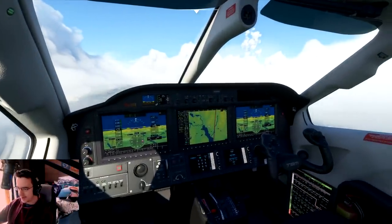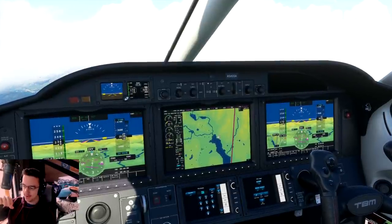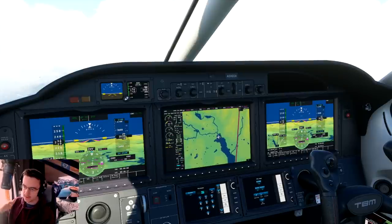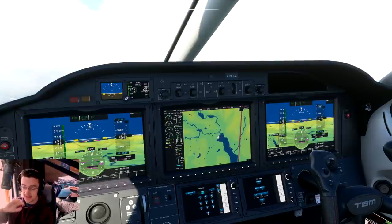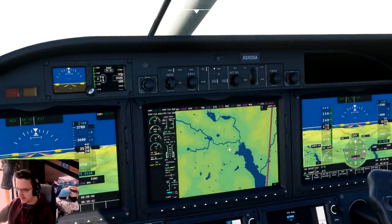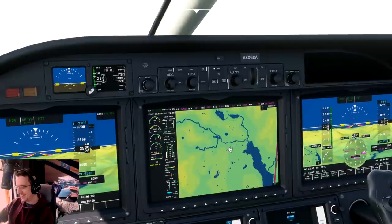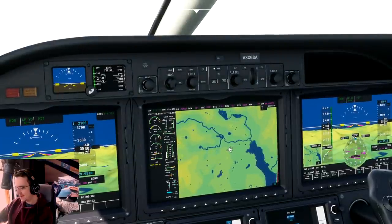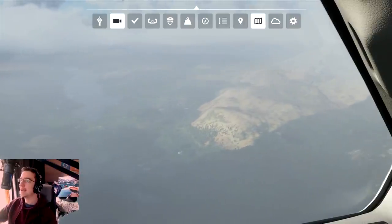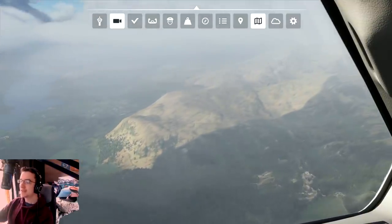We can actually see where we're supposed to be going — this line is taking us to the other airport. When you start, you set a departure airport and an arrival airport, and you know where it is, which is pretty epic. There should be some mountains out here. That lake might be Coniston Water — yeah, I think that is Coniston Water.